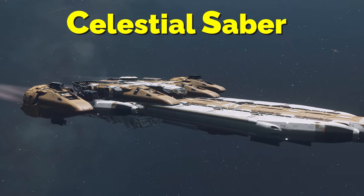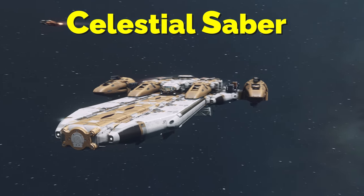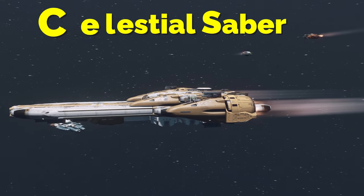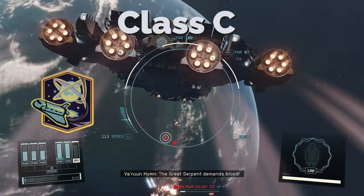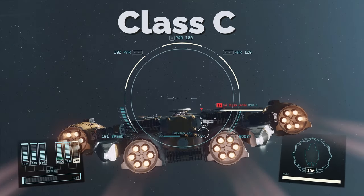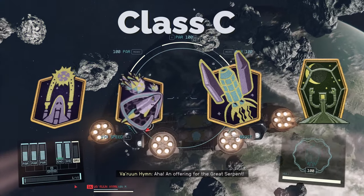This is the Celestial Saber. This is a Class C starship that blurs the line between a personal craft and an explorer ship. This is a good ship that will carry you across the stars, and if you run across some Ecliptic mercenaries or Crimson Fleet pirates, the ship will hold its own. Since this is a Class C ship, you will need your Piloting skill at rank 4, your Starship Design skill at rank 4, and be at least level 60 to access all the parts. I also recommend increasing your Particle Beam Weapon skill, your Shield skill, your Cargo skill, and your Starship Command skill as high as you can to get the most out of this ship.